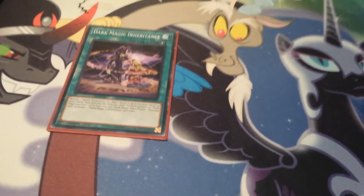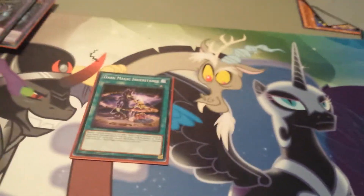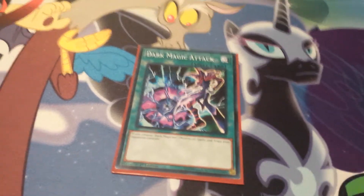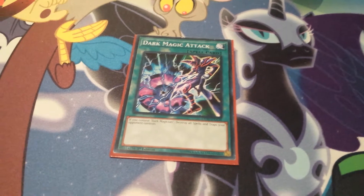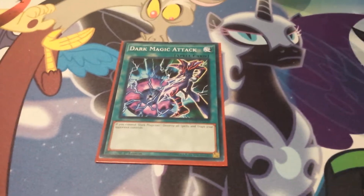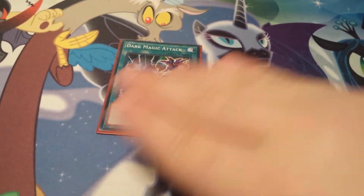For the one-offs: One Dark Magic Inheritance, where you banish two spells to add a Dark Magician-related spell or trap from your deck to hand — like Circle, Eternal Soul, Navigation, Magic Attack, or Illusion Magic. Next, one Dark Magic Attack, which clears all spells or traps on the field. People are cutting it now, but I prefer to still run it because I still see a lot of back row at my locals — including Paleozoic decks and ABCs. Since ABC Buster Dragon's Sleeper is technically a spell card, Dark Magic Attack nukes it, which completely wiped my opponent's board and let me push in for game.